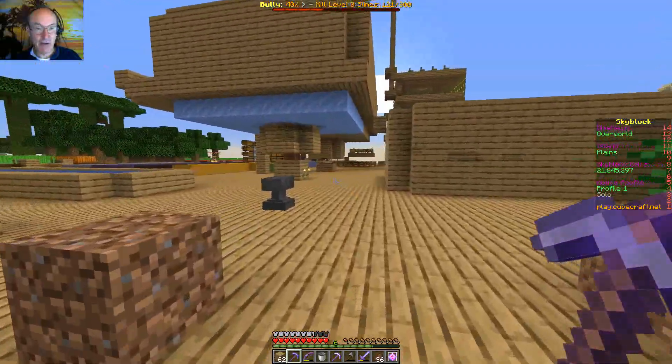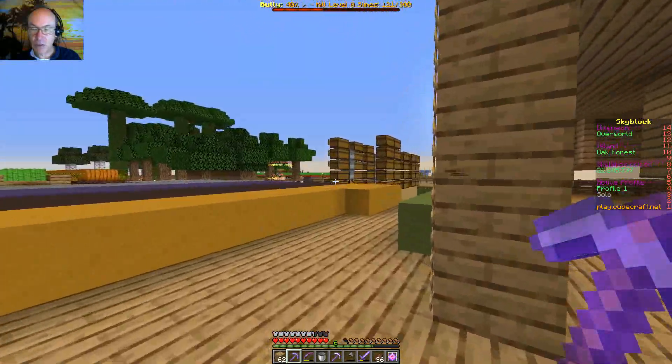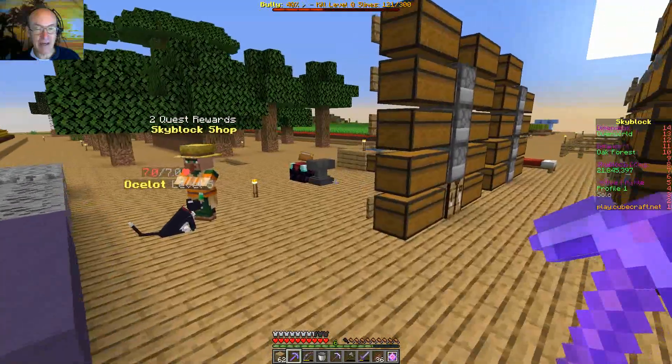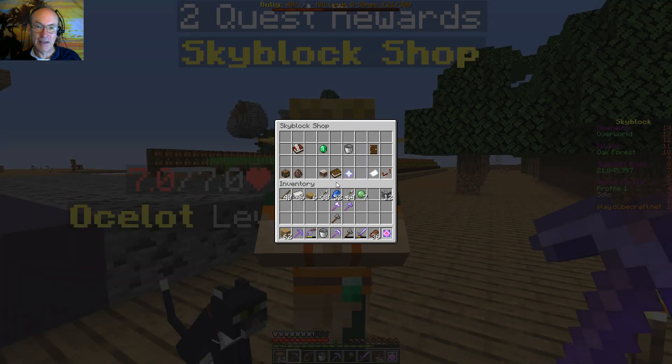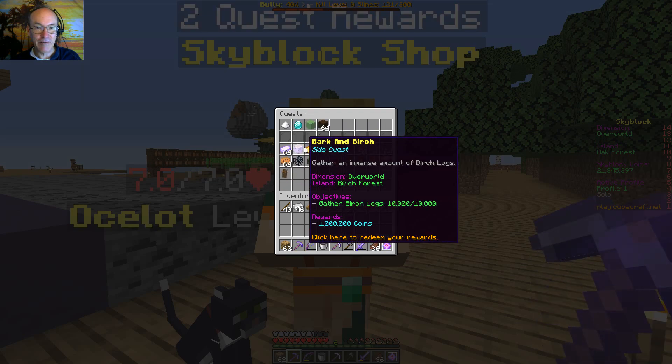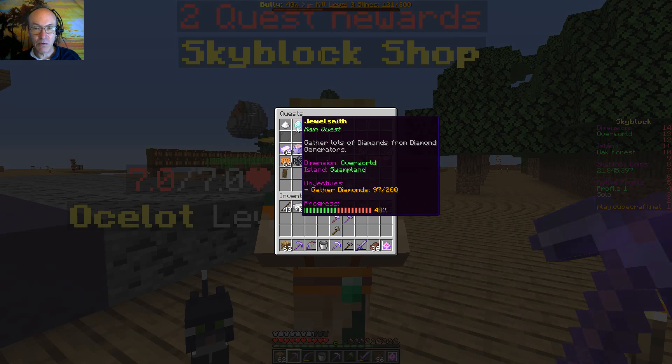I got some other stuff done. I collected 10 sugar from the witches and that was just outright stone cold hard — it was just murder. I got that done and I'm still working on crafting the sugar, and we're still working our way towards the diamonds.